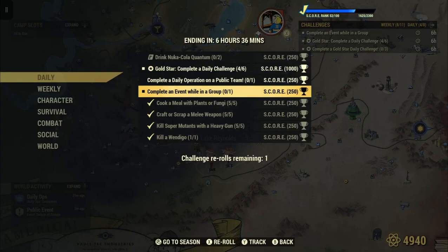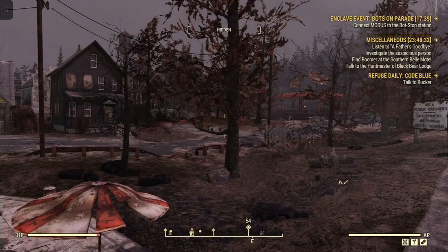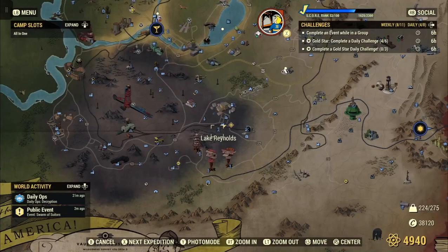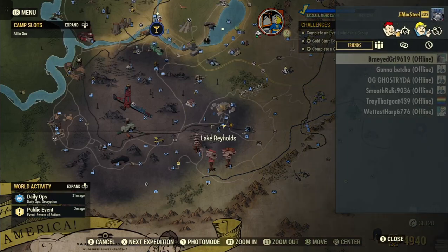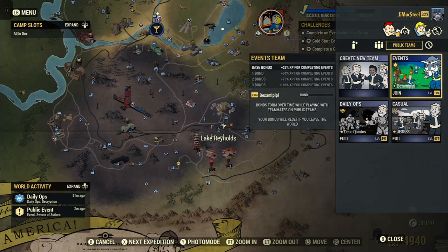What they consider a group is you're going to join a team. So let's do that — in case you're a new player and you don't know. Go to your main screen with the map. Top right hand corner says Social, so whatever button it is for you, you select that. Slide it over and just join any old team.